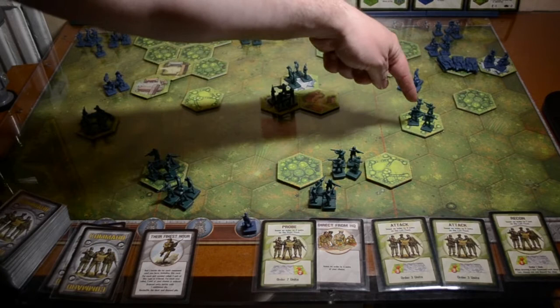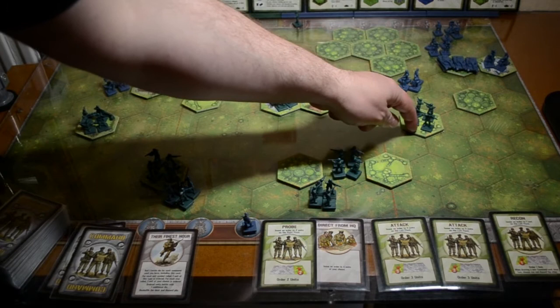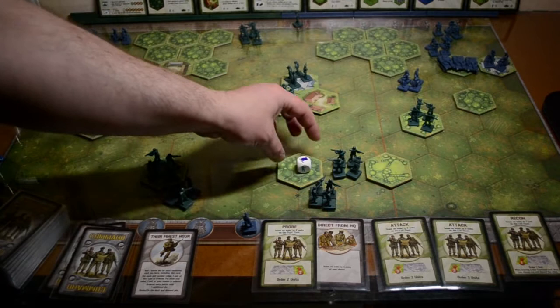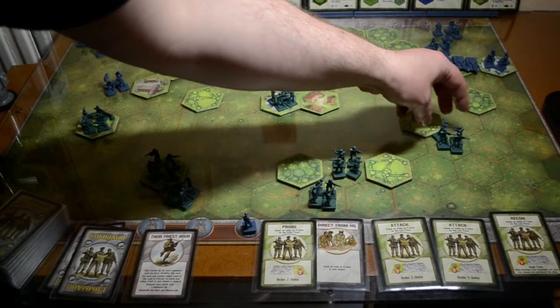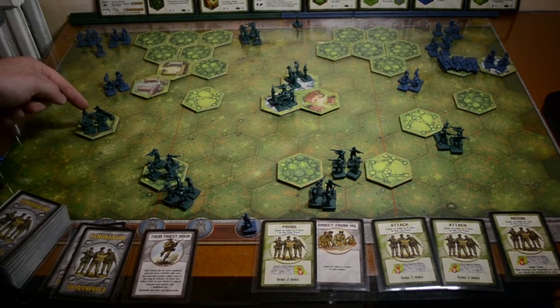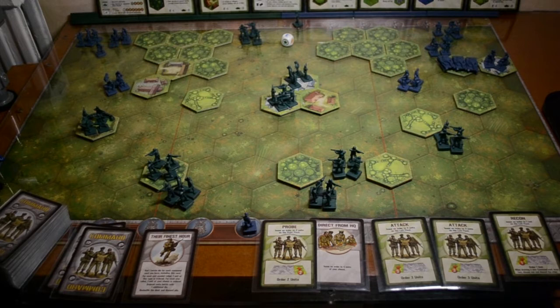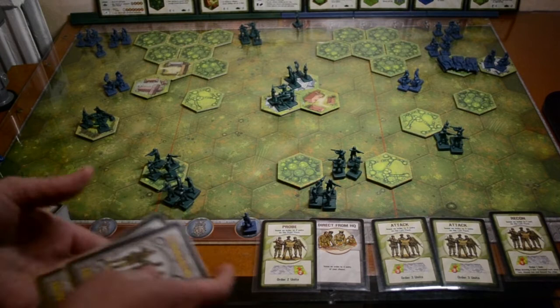With their remaining two unit orders, they move these guys to open fire on these guys, and on this side move these guys to fire on these guys. Normally two dice for this shot, but these guys are in the hedgerow so it's only one die - they roll a retreat, so we must retreat back one space. The other group fires on the hill - should be two dice but they're on a hill, so one die - and they get one hit.